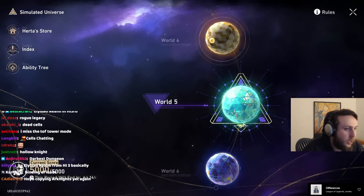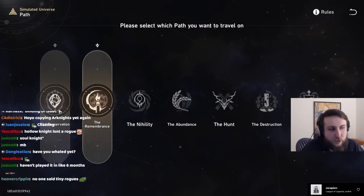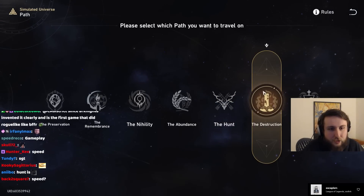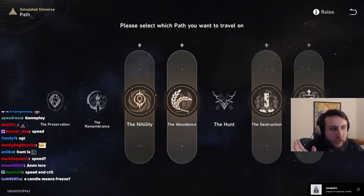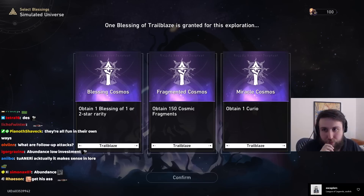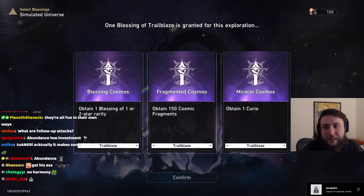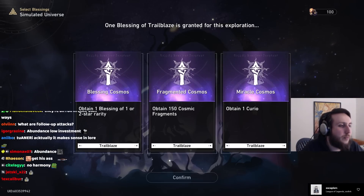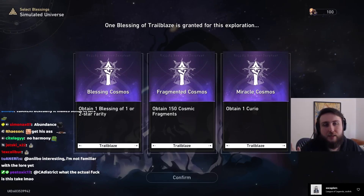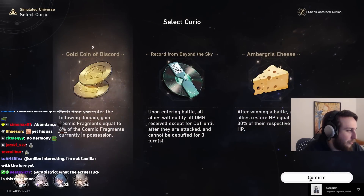At the beginning you start on world one, but you unlock more difficult worlds by progressing through the story and clearing the previous ones. You choose a team and then a path — they're all different archetypes: preservation is shield, remembrance is freeze, nihility is damage over time, abundance is healing, hunt is like speed, destruction is raw stats, elation is follow-up attacks. We're not going to do a full run — I just want to show how it works. You unlock the ability to get blessings at the start of a run, and you'll also get curios.